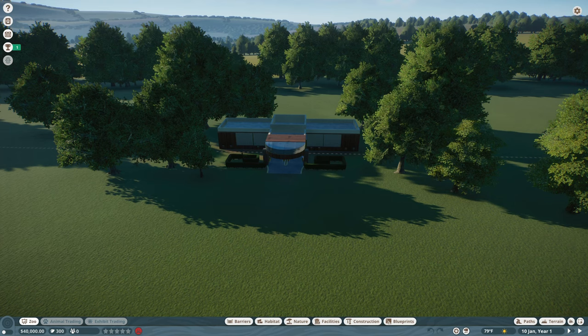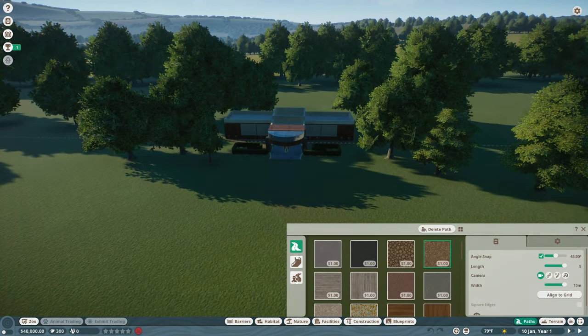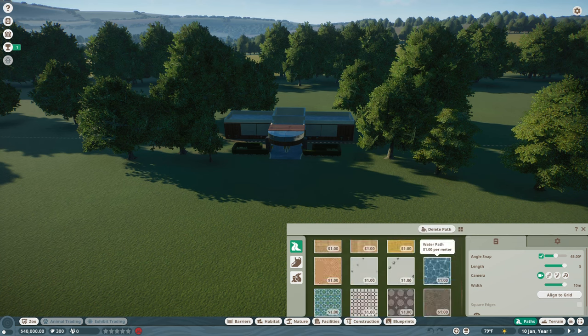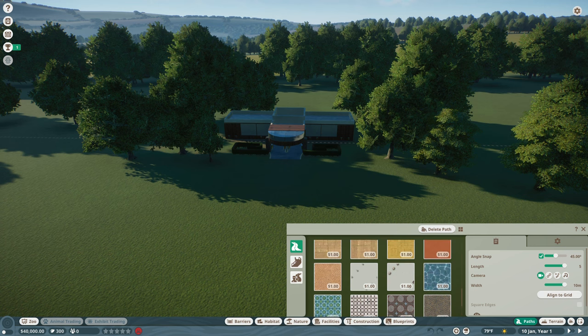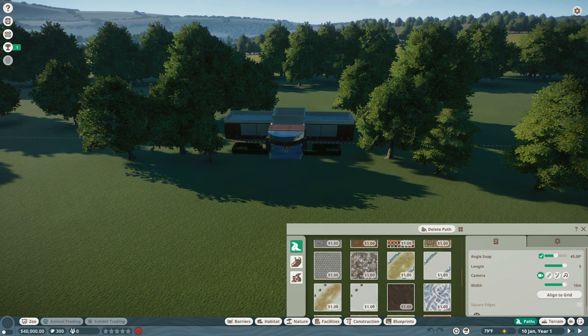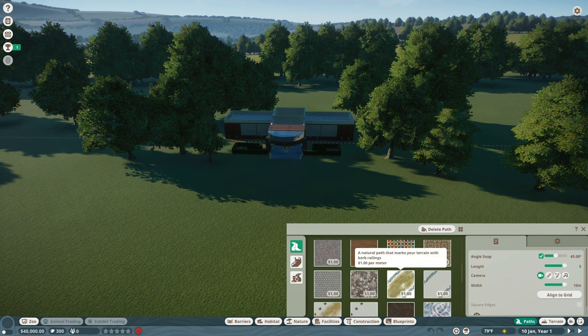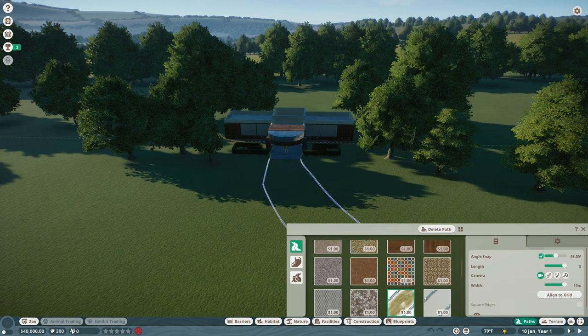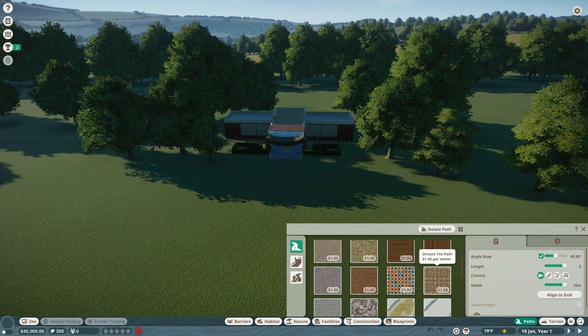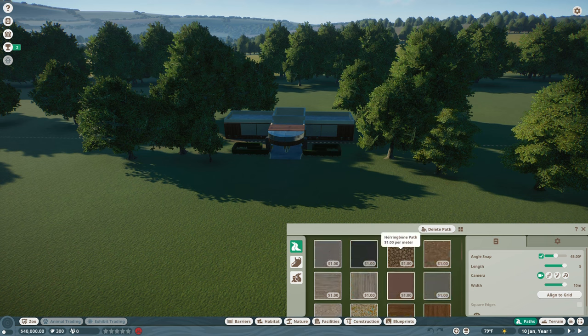To start the zoo, the first thing we do is choose a path. What path would look best for the biggest animals? I'm thinking something rough and natural but more put together. After looking through the options, I'm going with tree bark — I think it looks kind of nice.